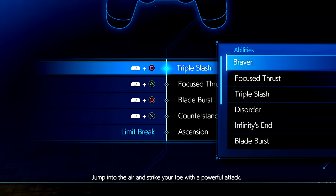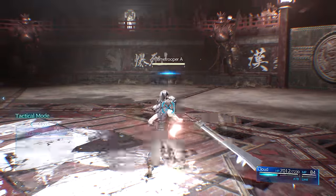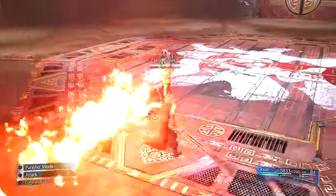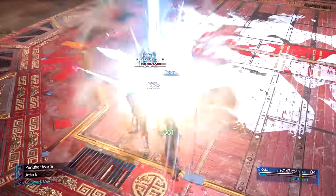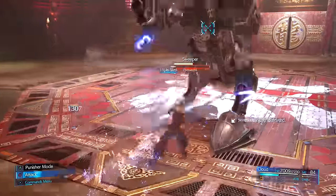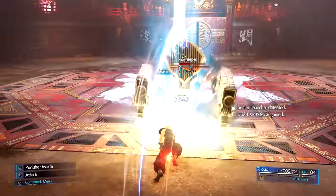This next move, Braver, is an ability unlocked by default for Cloud. Ideally this move should be mainly used for single targeting enemies. It does pretty good damage but unlike the other moves it does not have much utility. If you group enemies up this can hit multiple people at once but it's not really something you should be going for. Triple Strike against a single target is much better and does more damage in my opinion. Braver can also hit flying enemies but it's pretty inconsistent at least for me.